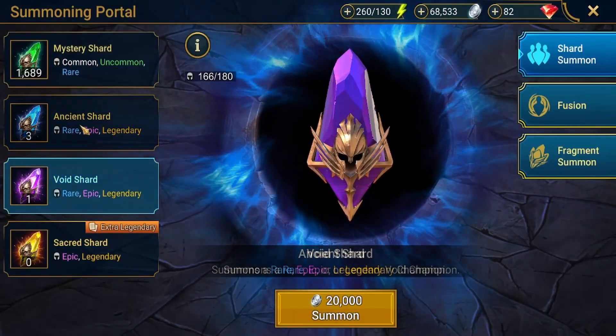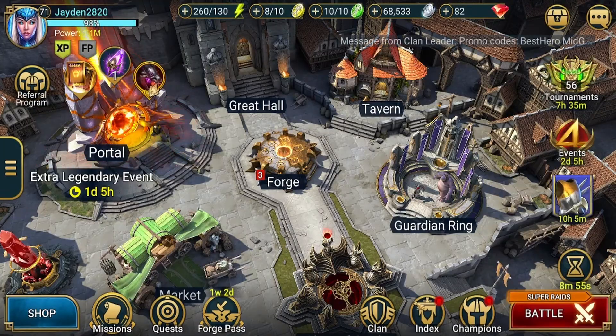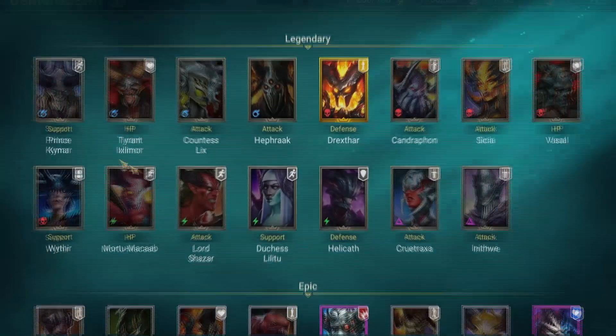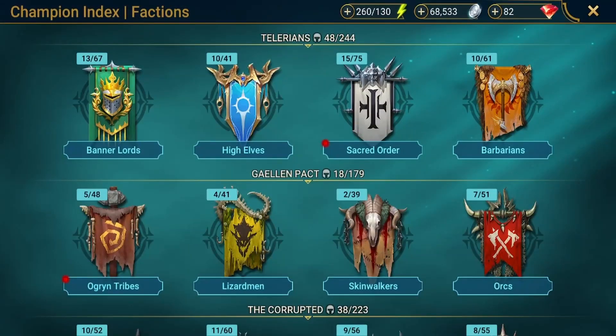You can more easily get voids and ancients, but you obviously want sacred shards because of the better legendary odds. And it's not like sacred legendaries are worse than void legendaries when you think about some of the best legendaries being void — like Prince Kymer, Mortu-Macabre, and many more. So you still want to get sacred shards as much as you can.